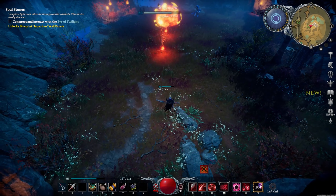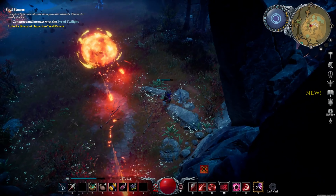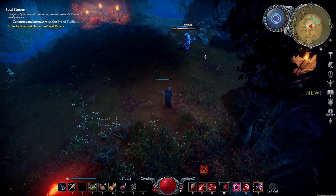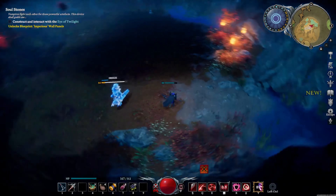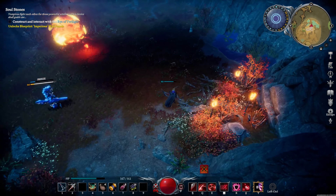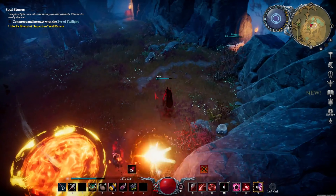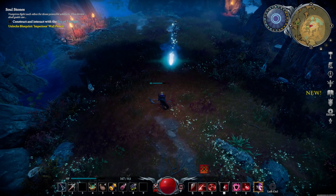Her final move is she summons a giant fireball, and you basically want to run as far away as you can without leaving the boss arena — because that'll reset the fight. I'm just trying to stay as far away as possible because when it gets close it speeds up and shoots fireballs at you. If it's close it's very likely to hit you, so just keep evading it until it disappears.